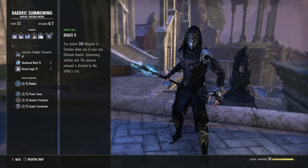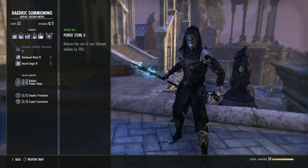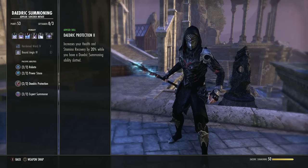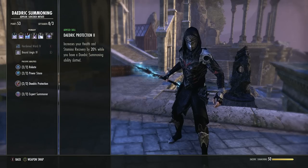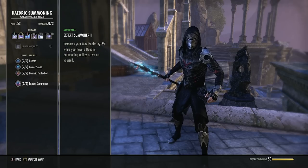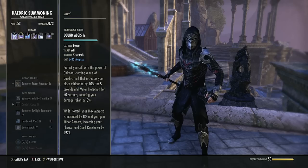Daedric Summoning passives: you restore 300 magicka or stamina when a non-ultimate Daedric Summoning ability ends — so when a damage shield runs out, you get magicka back. Reduces ultimate cost. Increases health and stamina recovery by 20% when you have a Daedric Summoning ability slotted — we have two, but it doesn't stack, just needs one on the bar, so we always have stamina and health recovery for dodging, breaking free, and blocking. Also increases maximum health by 8% when a Daedric Summoning skill is active — Bound Aegis is passive so we always get this health bonus.